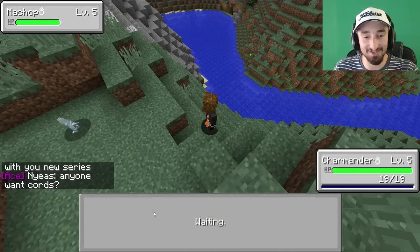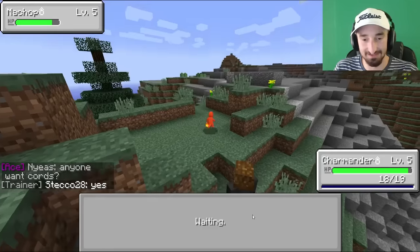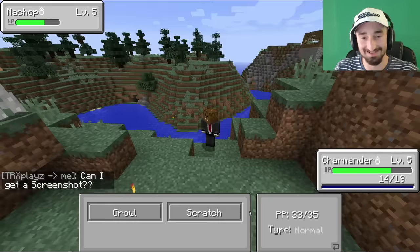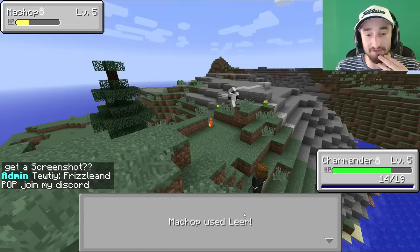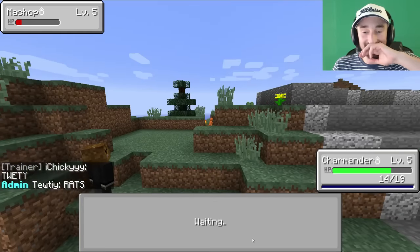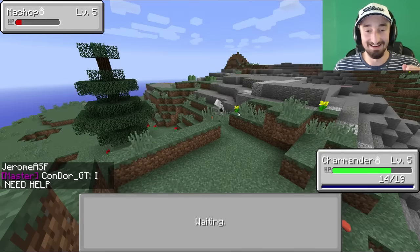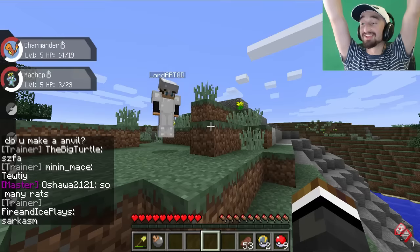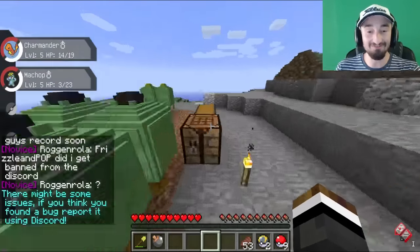Level 5 Machop — shouldn't be too hard to catch, right? I'm gonna use Growl to lower his attack down. He used Low Kick right there. Scratch again. Oh my gosh, we can do this! We want to catch our first Pokémon — I'm literally so excited right now. He's almost in the red. Don't faint him. Yes! Pokéball — come on! The ball's wiggling. Yes! We caught Machop! We did it! We caught a Pokémon!